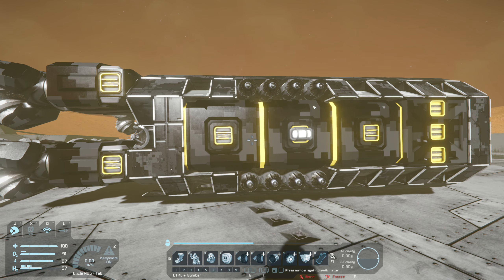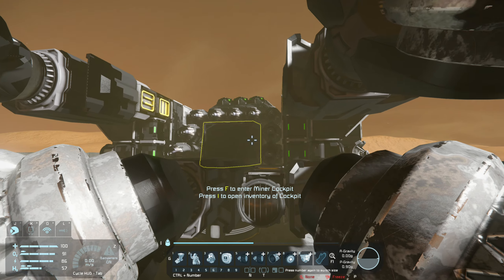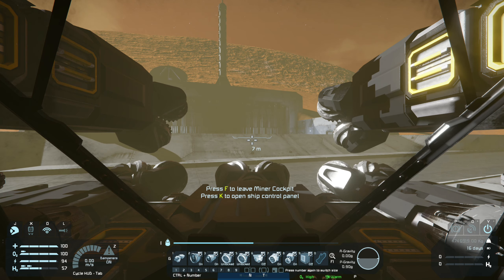We come to a value of 25.8 megawatts. Remember the ship can only produce 24 megawatts, so we seem to be short by about 1.8 megawatts. But with this mining ship, I actually have more thrusters on the bottom than I need, so it never really uses them at 100%. I've tested this ship before and it runs perfectly fine and never goes into the red. That's basically how you can figure out how many batteries you need.